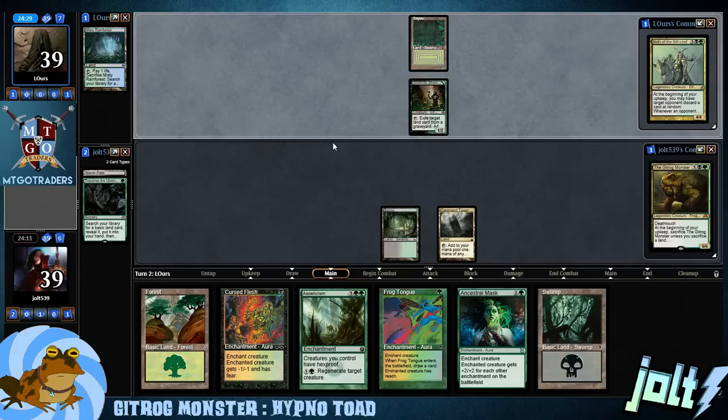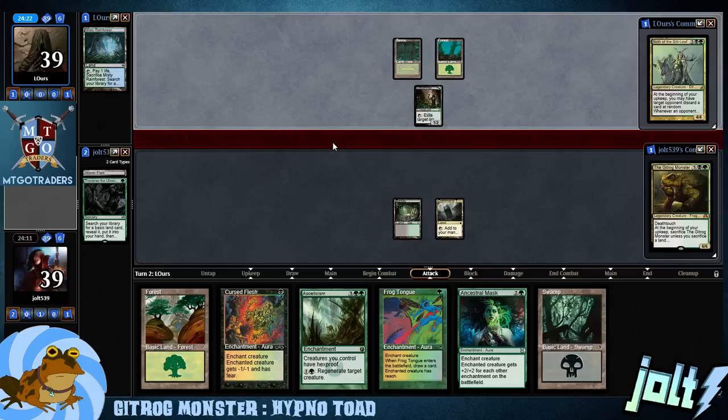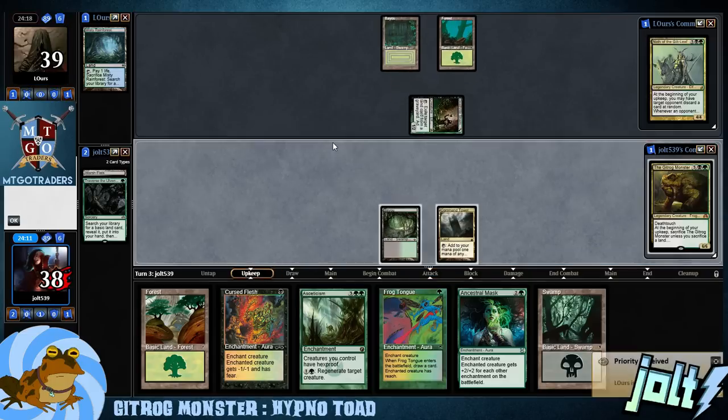So that's some nice little Golgari action. If you're not familiar, this is Gitrog Enchantress. The name of the game is to get down Gitrog and stick as many enchantments on Gitrog as we can, making him really big. It's kind of fun combining the Enchantress card draw engine with the land card draw engine from Gitrog.